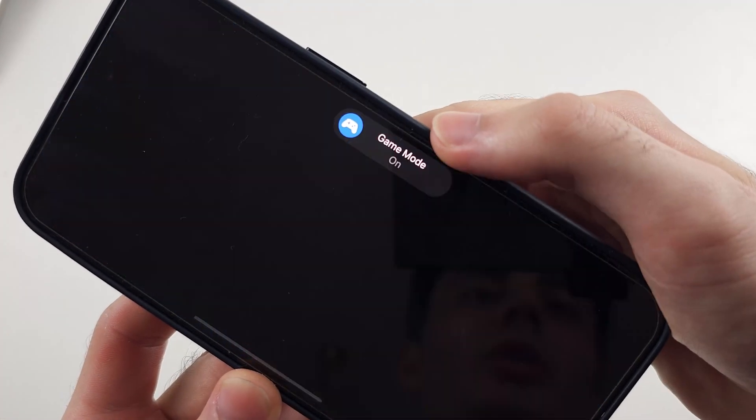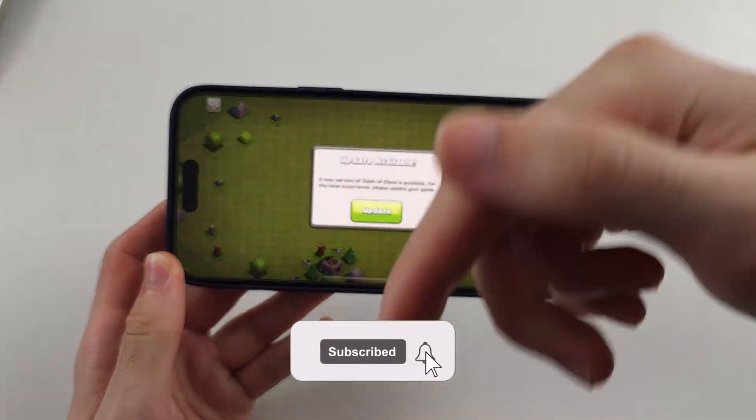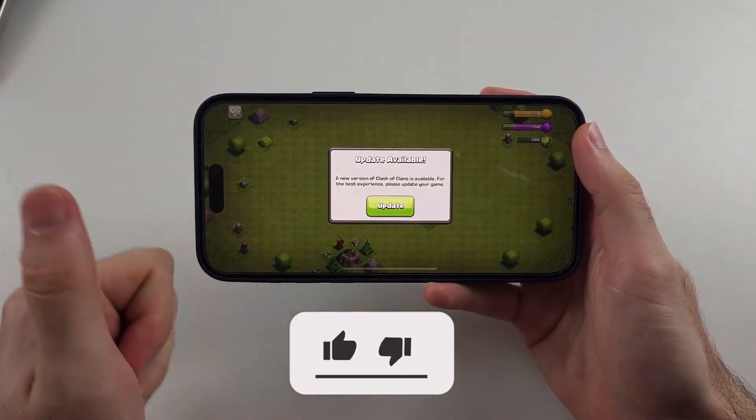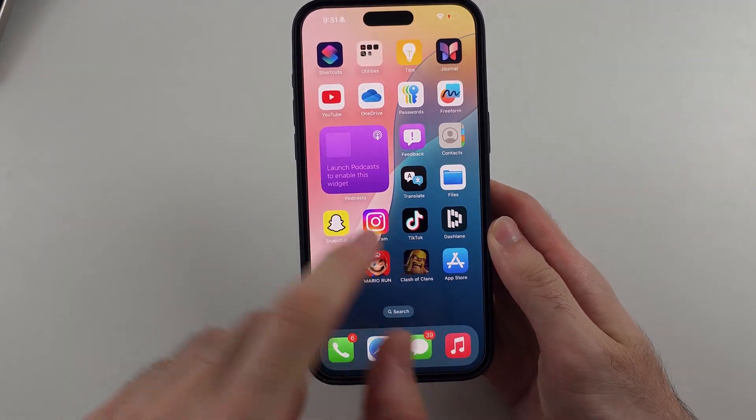Here is how you use game mode on iPhone. But first, hit the like and subscribe buttons down below — it really helps me out, thank you. So when you open a game, the game mode will automatically turn on.